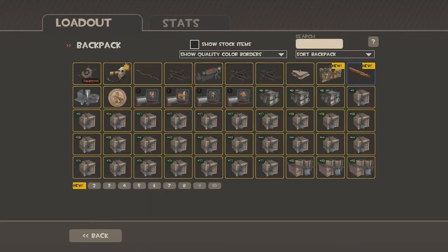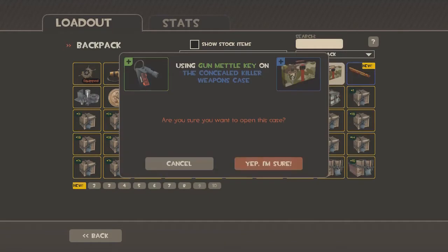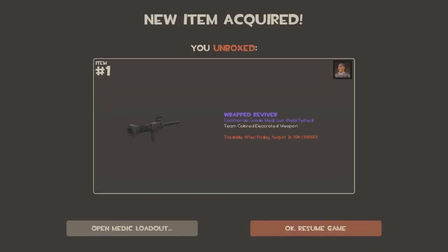Let's go open up the weapons case and see if we get something good. Come on! Let's get an unusual or something, please. Anything good. Let's do this right now. Wrapped Reviver — commando grade minigun, field tested.